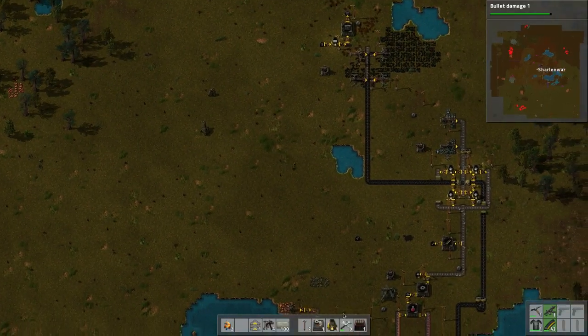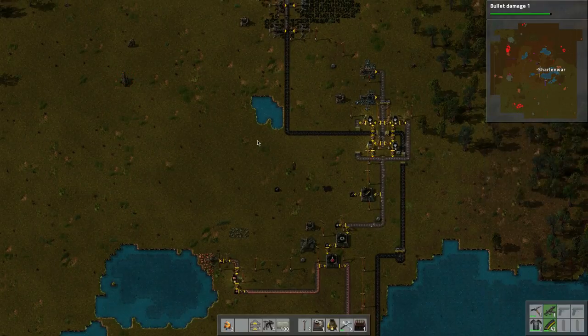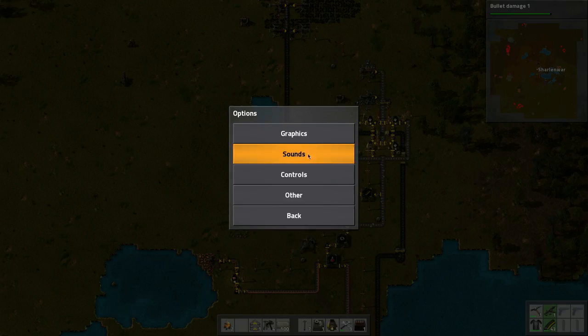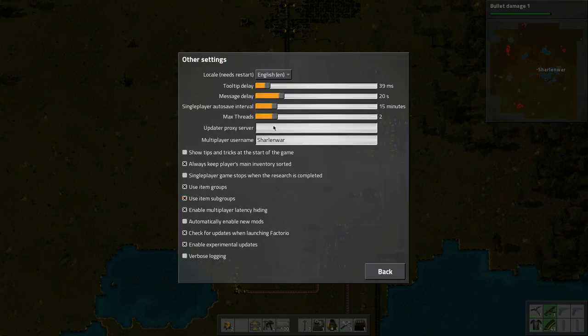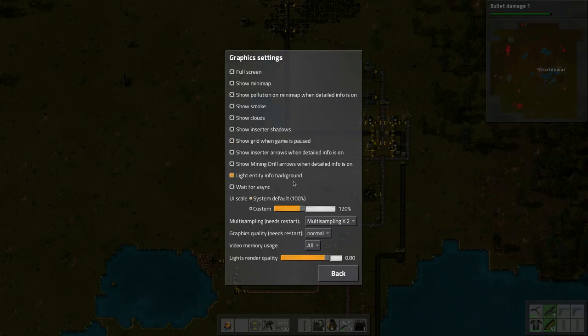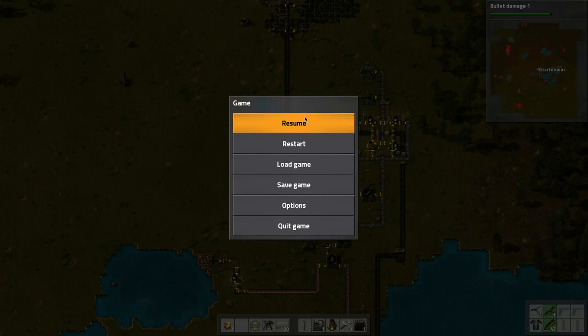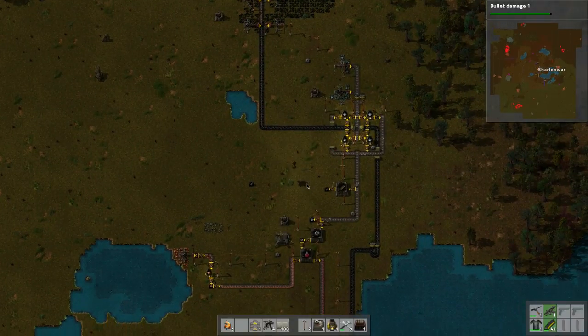I also increased the size of the UI. If you go to Options > Graphics, there's a UI Scale setting. System default is 100% but I changed it to 120% and it seems to be working amazingly.